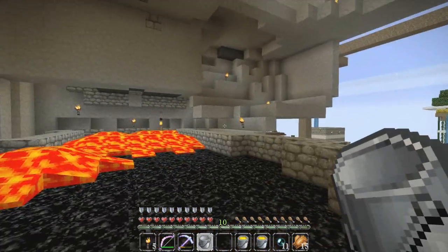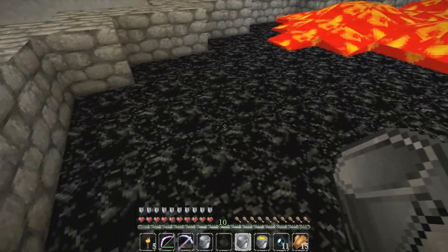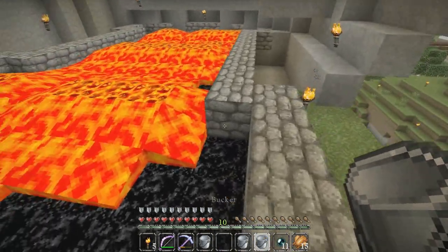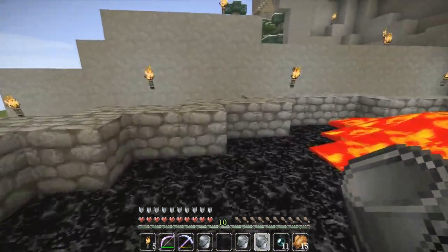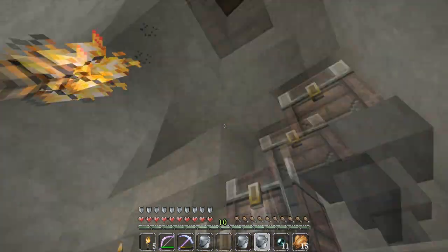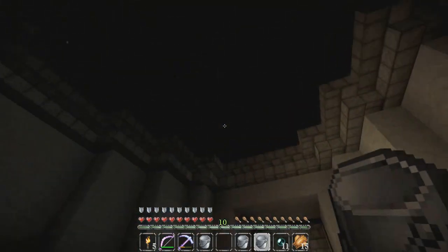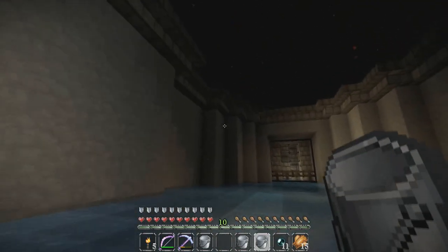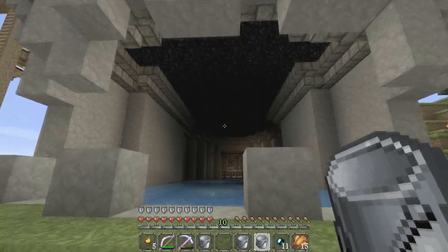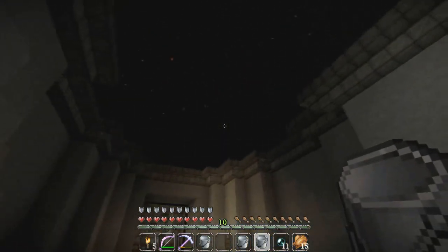I definitely don't want any mobs dropping in and pushing me into the lava. I had a zombie creep up on me when I was pouring the lava and water and it almost pushed me in — that was a close call. I'm kind of out of lava but I can get some more. We can at least check out how it looks so far. I may put some lighting in the water down in the ground because it's so dark.